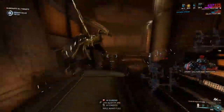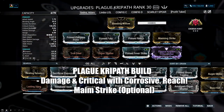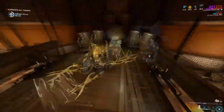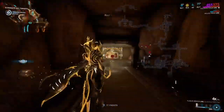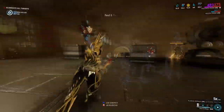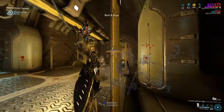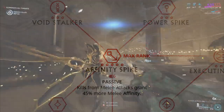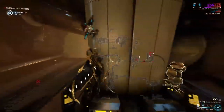As for builds, I am currently running Equinox and a Plague Kripkhith. You can use these builds as rough guidelines on what you are looking to mod for to help with this focus farm. On the Equinox, you do not need the Augment Calm and Frenzy — it is not a necessity, it is a luxury. It will really help, but it's not required. Using Naramon Focus School will also give you a bonus affinity from kills done by melee weapons — again, not a necessity, but self-explanatory, it really helps.